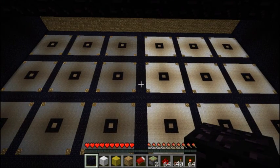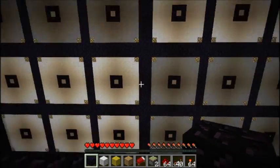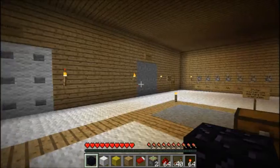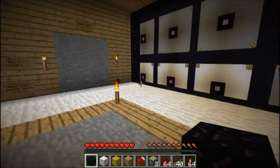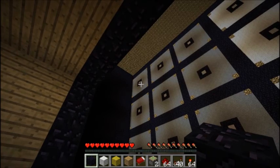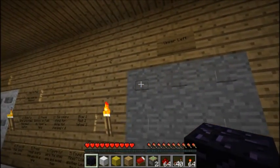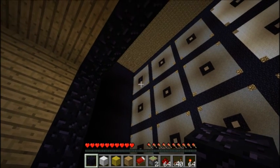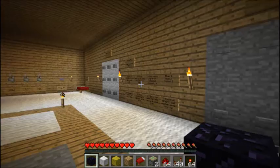This is a fully playable Minesweeper mini game in Minecraft. It has a 6x6 field which is controlled by those four 3x3 panels. For example, if I want to click a field right there I will click this button and it will take a little while and then the field updates to a blue block right there.